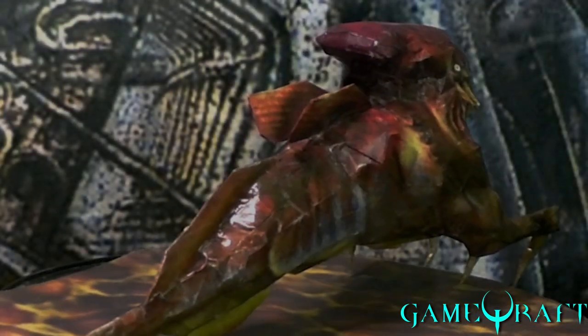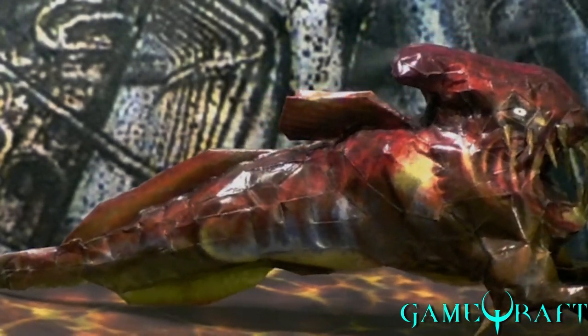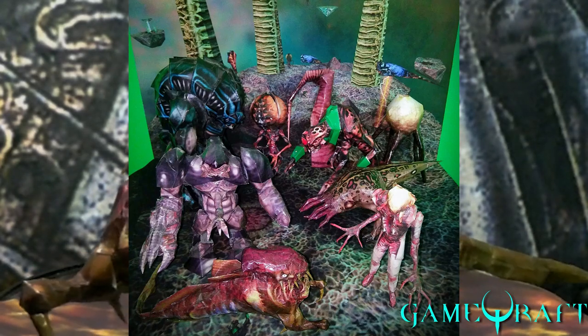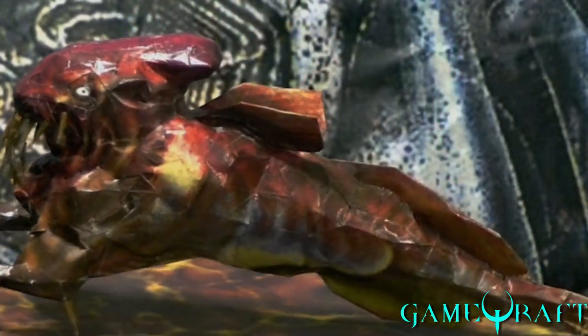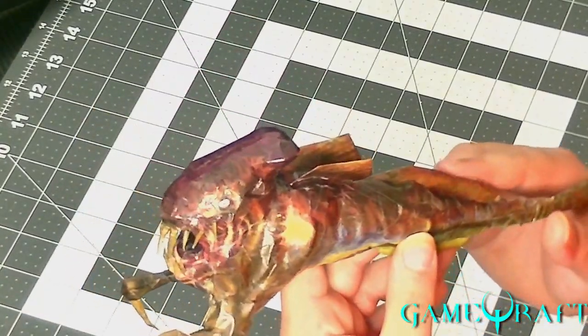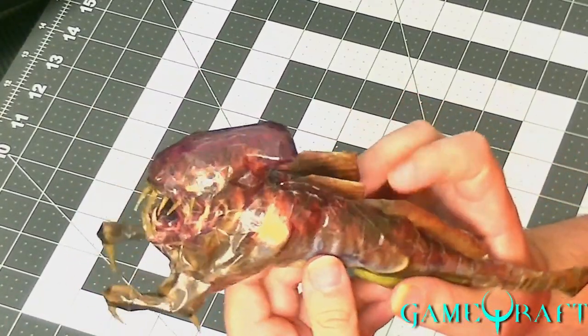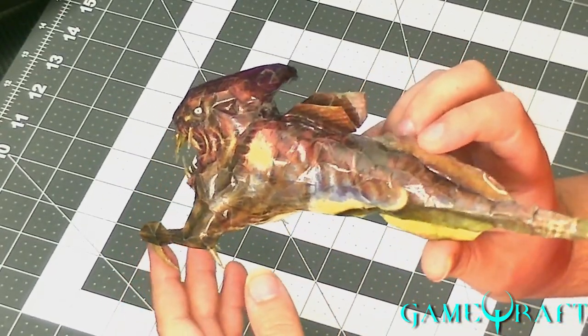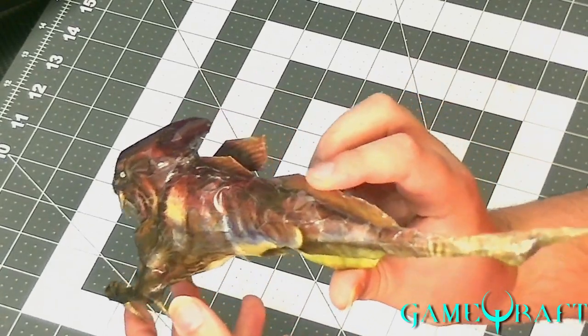This Ichthyosaur model is going to go on the shelf with all my other Half-Life Papercraft models. It definitely makes a great addition. Until we waterproof it, then it's going in the fish tank. Do you have a fish tank yet? Not yet, but I'll get one just for the Ichthyosaur. Get a shark cage and you can put a tranquilizer down there with little toothpick darts.